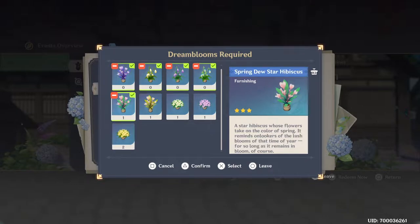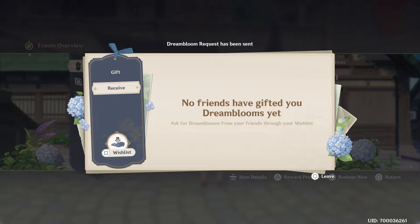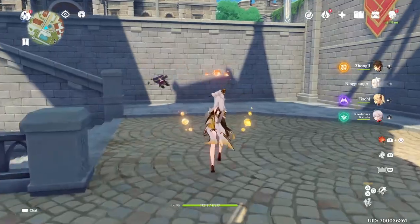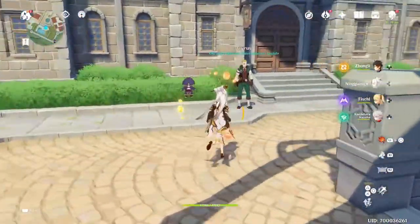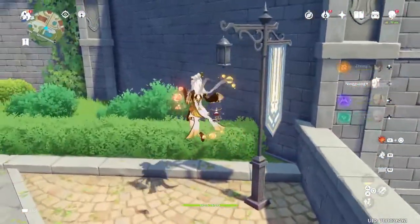So if you have all six for today, you can send all six to a friend. That person will then have received six Dream Blooms plus their own six. Then they can send all of theirs back to you, and you can continue doing this backwards and forwards until you both have your 36 and this part of the event is done.